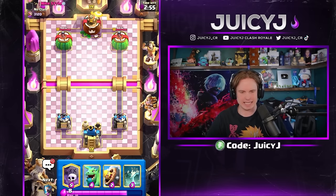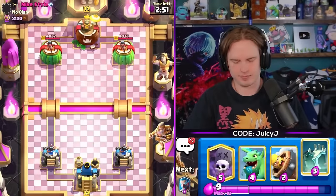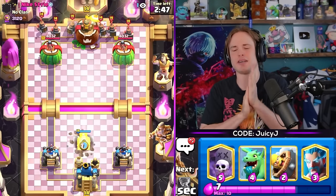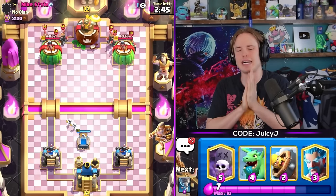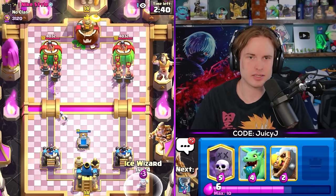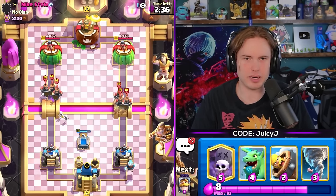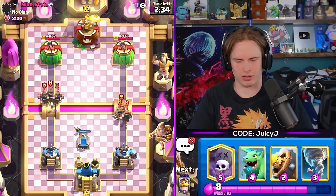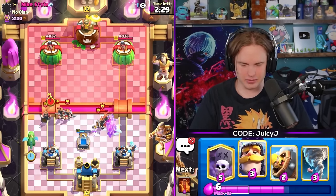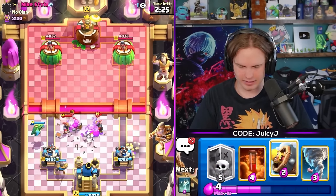We're going against Nike Style. What's this guy using? He goes Recruits. Let's set up a tombstone here. Nike Style Evo Recruits, Fireball, Barb Barrel, Hog, Cage, Mother Witch - oh my god, he's got Mother Witch! Activate King here.